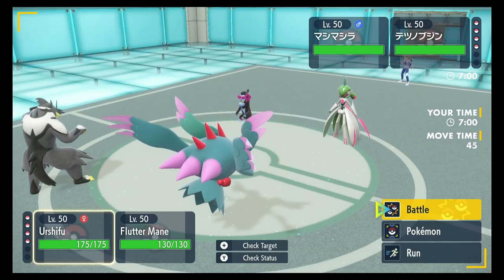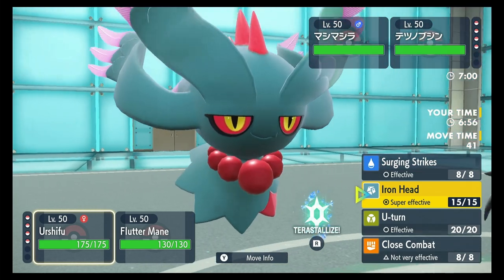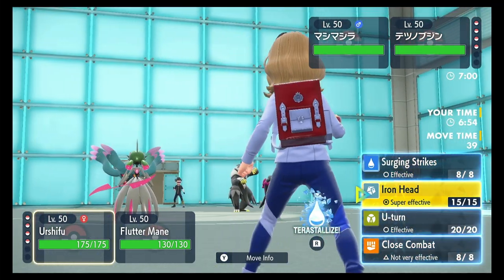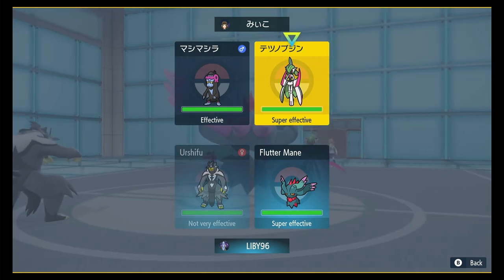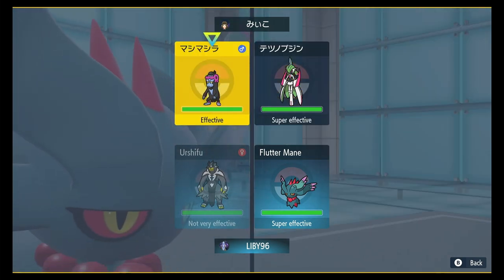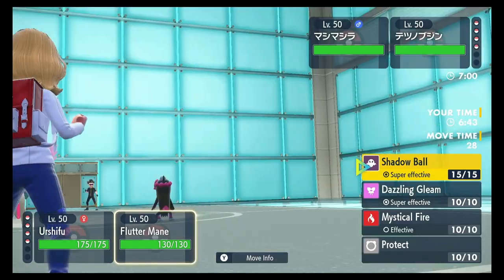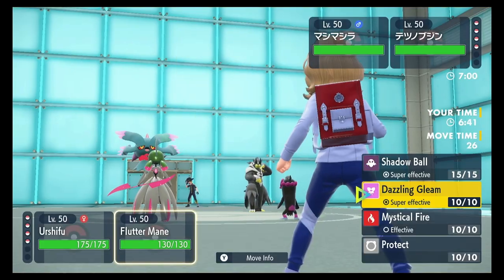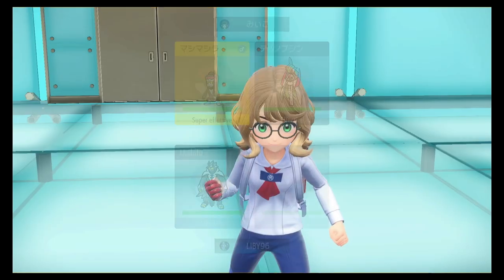Not the start I wanted but okay. I'm gonna Terastallize 'cause I don't want Monkey Dory to Psychic my Urshifu. So Iron Head on the Valiant and Shadow Ball — or Dazzling Gleam — Shadow Ball, let's go Shadow Ball on the Monkey Dory.